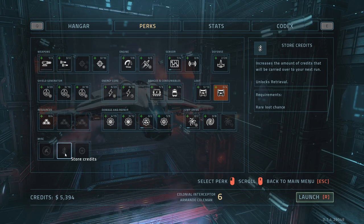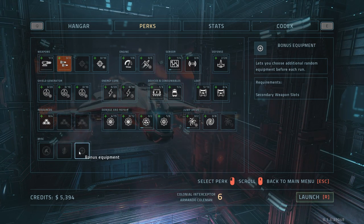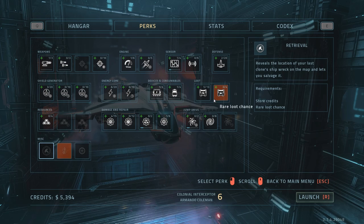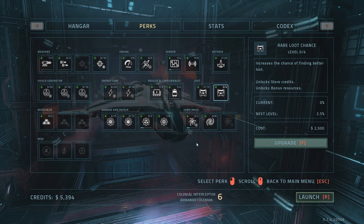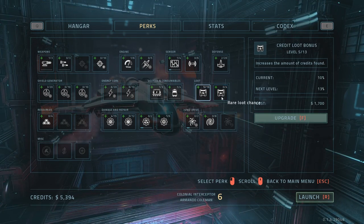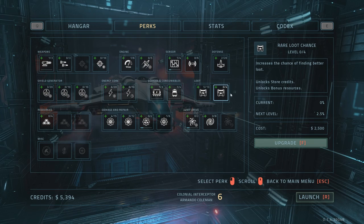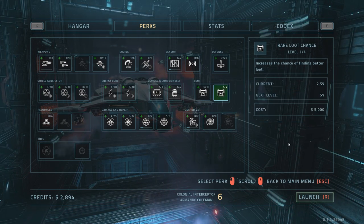Increases the amount of credits that will be carried over to your next run - that's kind of cool. And lets you choose additional random equipment before each run. That's not bad, but we need this. Why is this orange? Store credits, rare loot chance. Okay, so I do need that. Yeah, but this is gonna be crazy expensive. If I spend 2,500, it will increase it by 2.5%, I think. It says 1 out of 4.